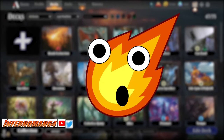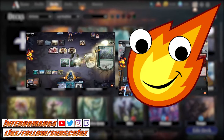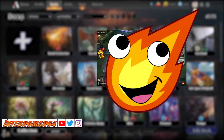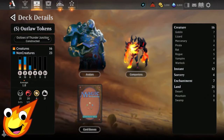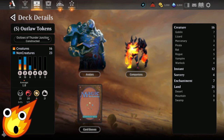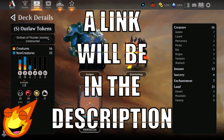I'm simply calling this deck Outlaw Tokens. Before we continue, if you like any of the content I do, please like, follow, and subscribe wherever you watch so you don't miss out on any gameplay, booster pack openings, deck techs, and more. Long-time viewers know how we do it — we talk about the stats first. This week's event deck is Rakdos colors, black and red, with an average mana curve of about 1.8.